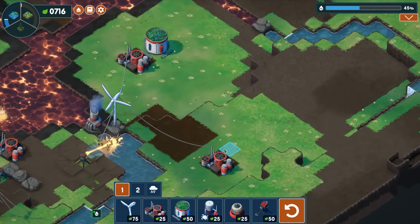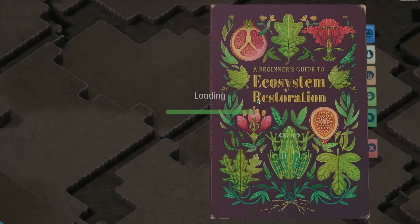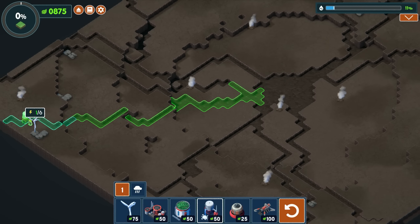We need to get the humidity up — that's probably our first and foremost biggest thing. So we need to get some wetlands in here. Wait, these have to be placed over water and none of them are next to water. None of these will work — they're all too far away from water. Okay, so that's gonna be interesting.